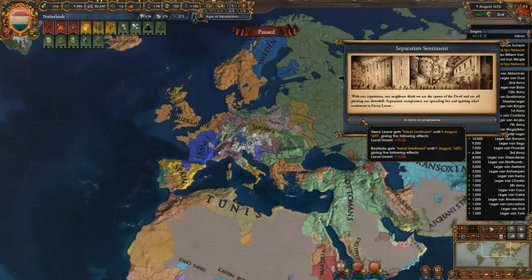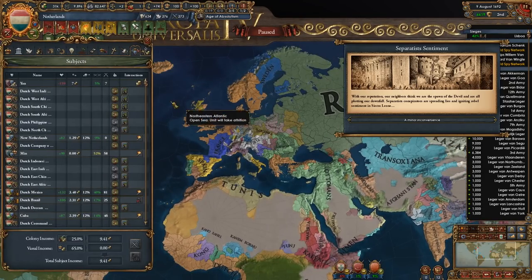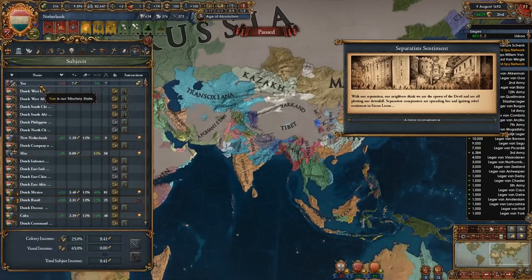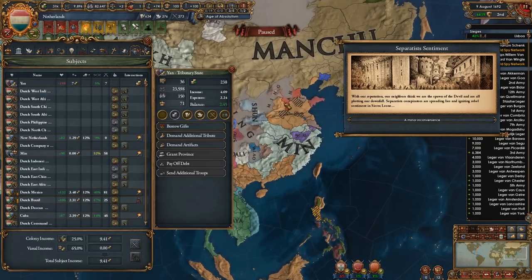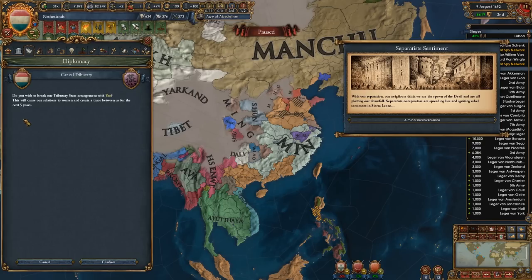Hey guys, hope you're all doing well. Welcome back, let's play some more of our Dutch World Conquest attempt in EU4. I have Jan as a tributary which I don't need, so I'm going to go ahead and cancel that.